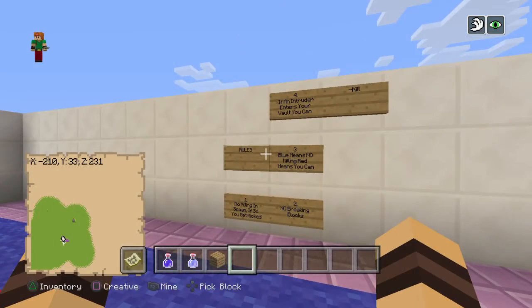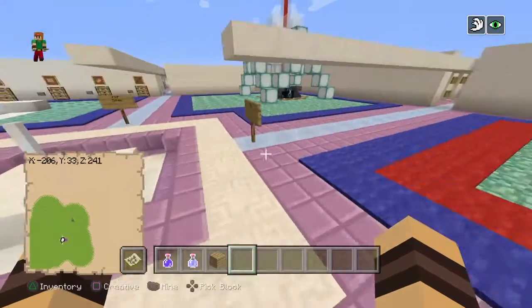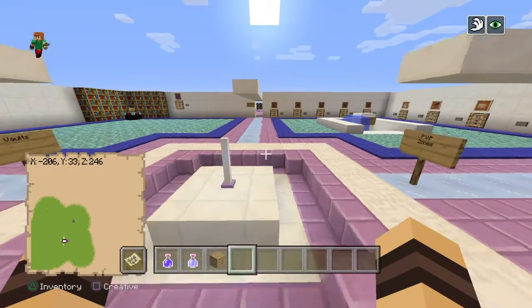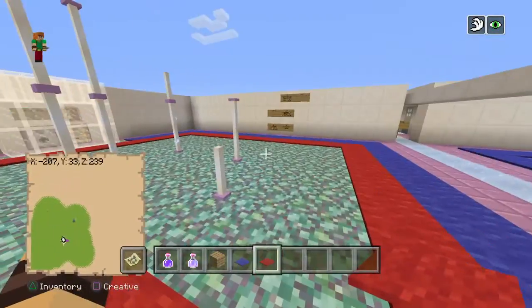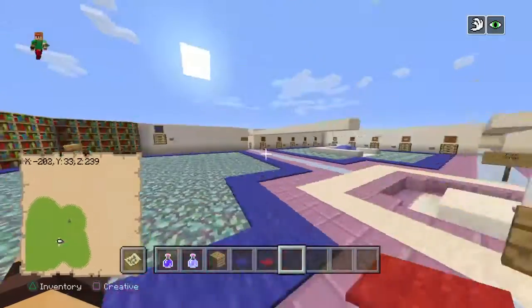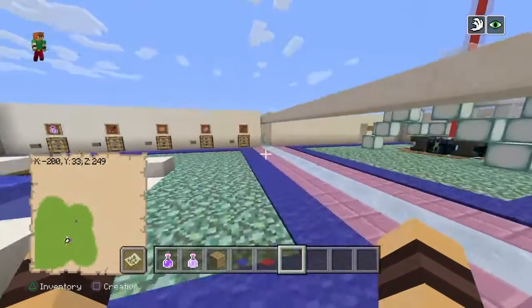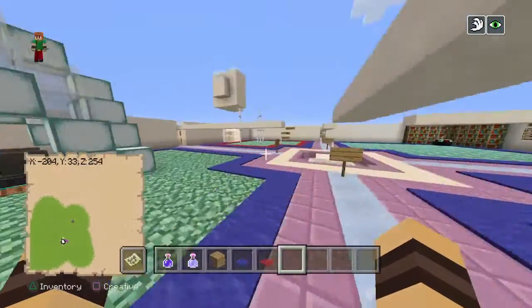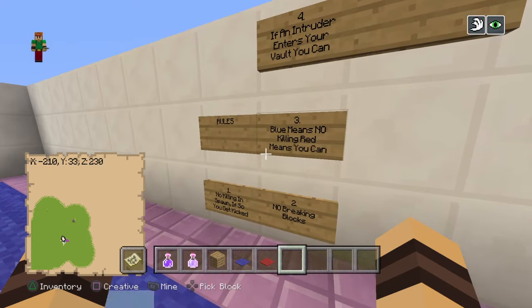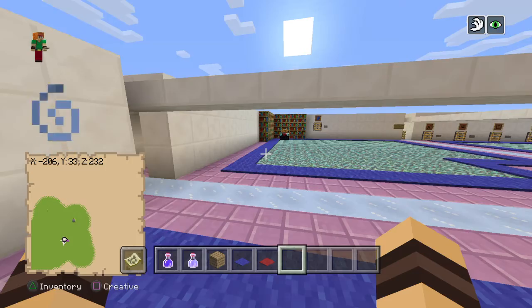Here are the rules — you guys must listen. Rule one: no killing in spawn; if you do, you get kicked. Everything inside the blue lines means no killing. Inside the red area you can kill — I'll put a little red carpet so it's clear. Rule two: no breaking blocks. Rule three: blue means no killing, red means you can kill. Rule four: if an intruder enters your vault, you can kill them.